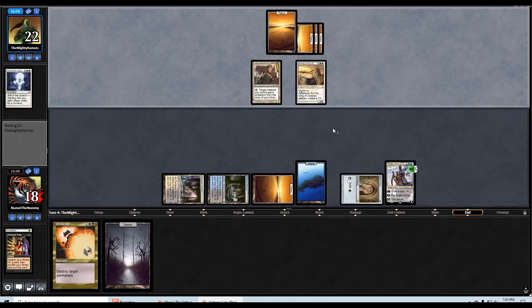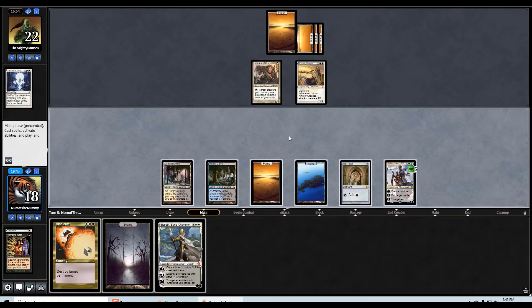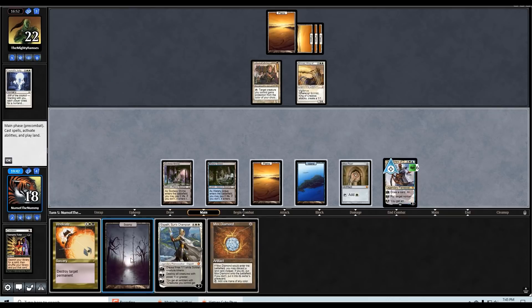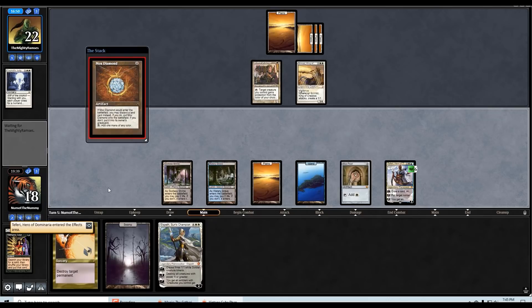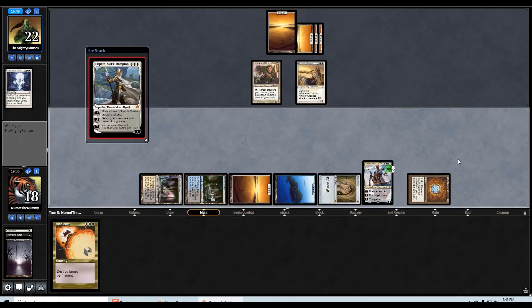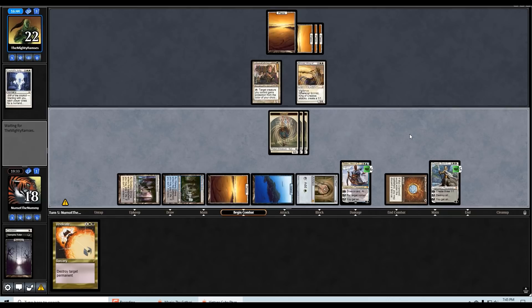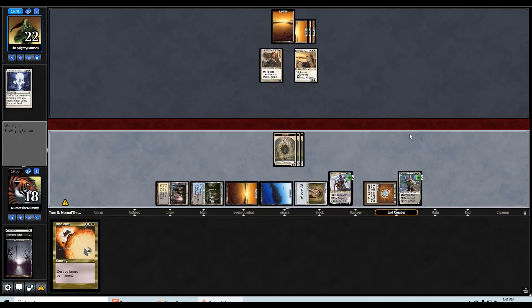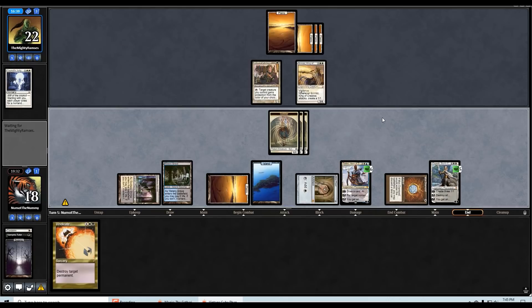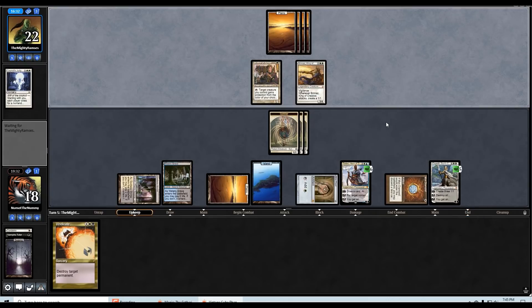Yeah, we can just grab big Elspeth. Hopefully draw Counterspell here — that would be amazing. Mox Diamond — we'll play that instead, better versus there. Armageddon — so what they can do is aggressively give Brimaz protection from white to attack in if they want to. Looks like we're in pretty good shape. I didn't really think hard about that Vampiric Tutor — there was probably something better to get.